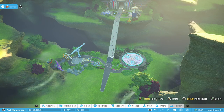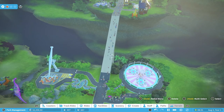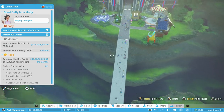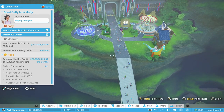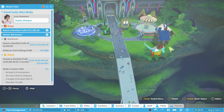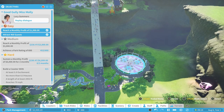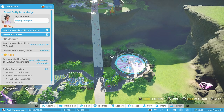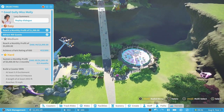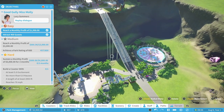Hey, what's up everybody? This is the Classic Tycoon here and we're back for episode 2 of our Good Goalie Miss Moley Let's Play. Last time we completed the easy mission of this section. We're still looking to get our medium difficulty star and then our hard difficulty star. We'll plan on finishing this up today. We do need to build a coaster still, as it's part of the hard goal — to reach a monthly profit of $3,000 and achieve a park rating of $600.